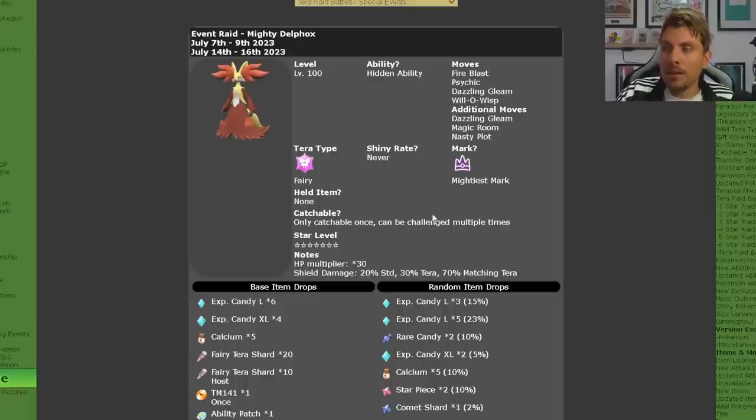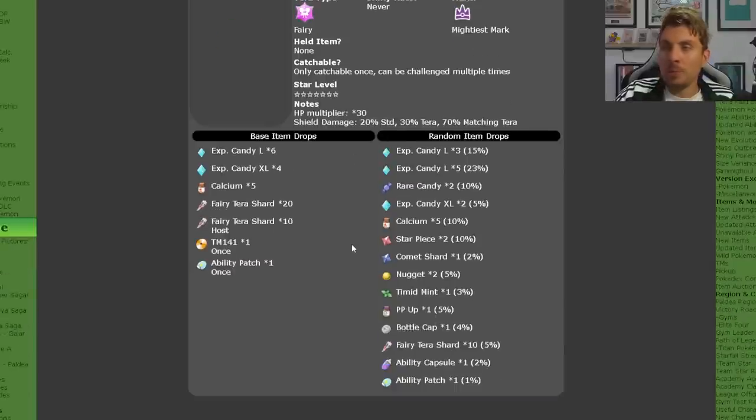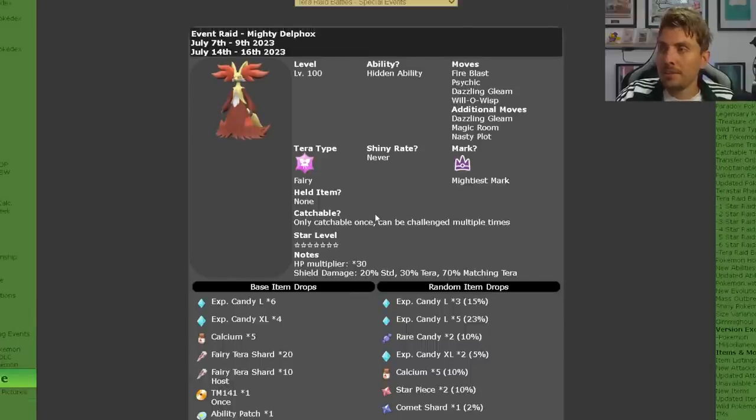It has got the mightiest mark, is set to level 100, and will have its hidden ability Magician, but it doesn't have any effect in terror raids so you don't need to worry about it stealing your held item. The item drops are going to be brilliant — large candies, XL candies, TMs, lots of fairy terror shards, ability patch, ability capsule, bottle caps, PP ups, and an array of high cost items.